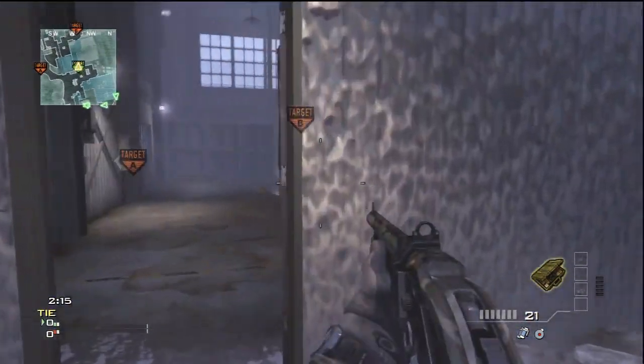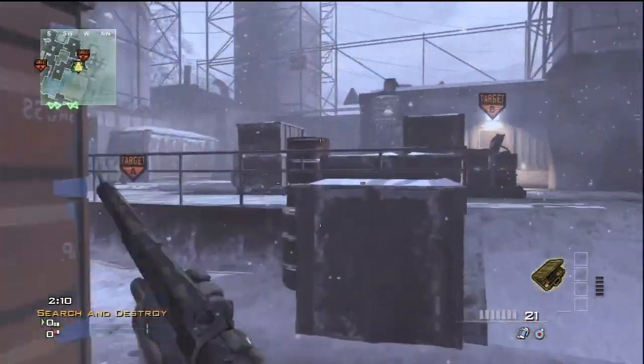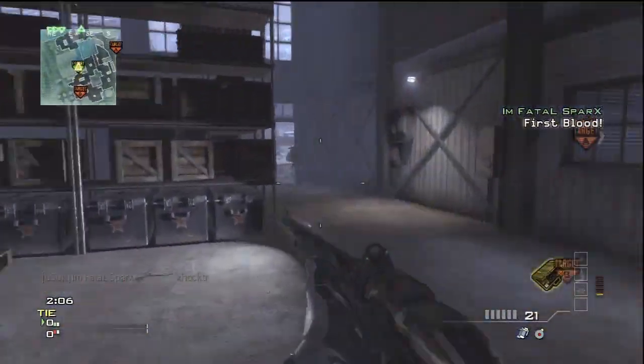We are rushing, going right at it, running towards B. We're going to plant the bomb right away because we're rushing. Just kidding — bam, sit down, first blood! Got that double XP going on.